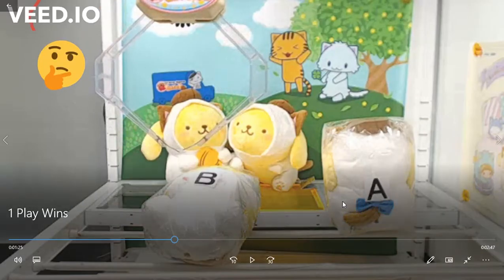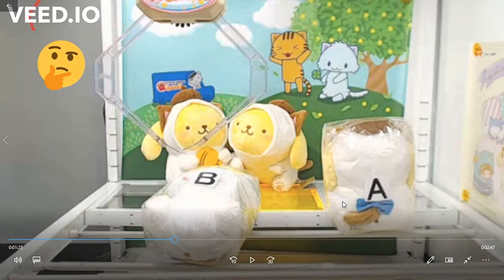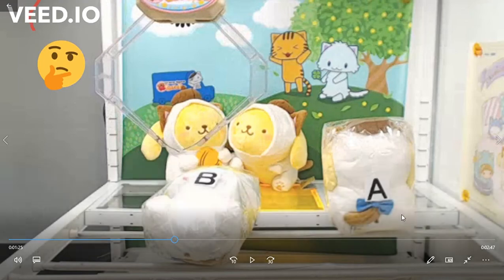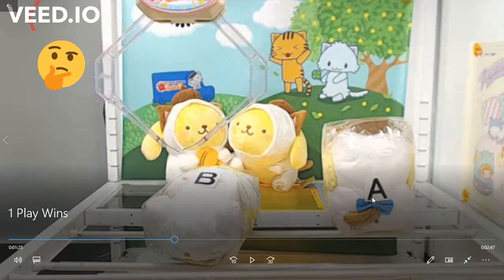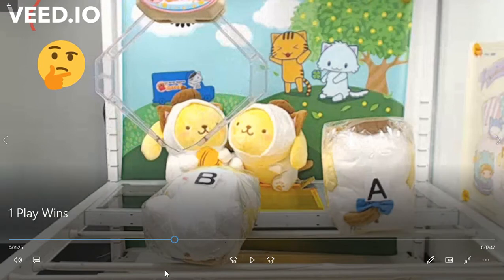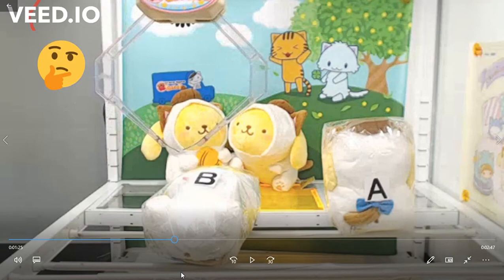So I popped into here — a very recent prize that came out about a week ago, and no one was playing it. Prize A was sitting up, which is usually a red flag meaning it's probably a strong claw, because how could a weak claw sit up a prize that's actually pretty big and heavy? So I decided to try and win Prize B by flipping it over the bar — even though there is a front bar, it's still possible since it's not super high.